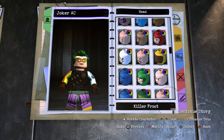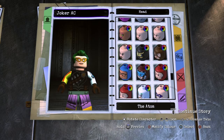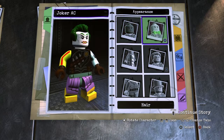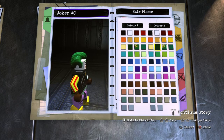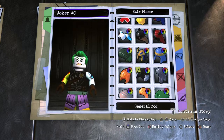You want to get the regular Joker head. You want to get the exact same hair from Arkham, and you want to do General Zod — both of them dark green, or this green. Either that green or this green. Personally, for Arkham City I would go this green because it looks better, but that's your choice.